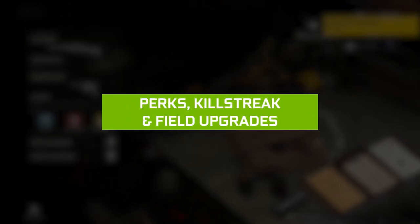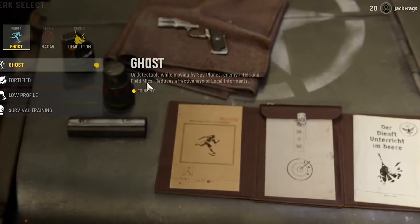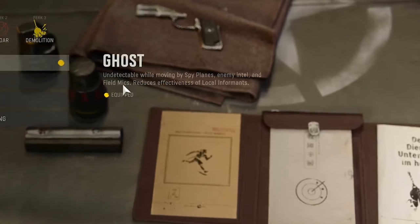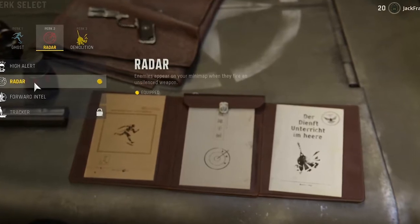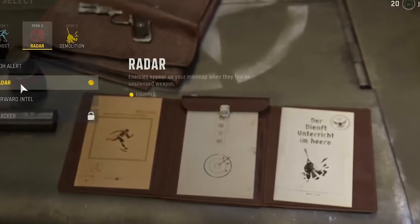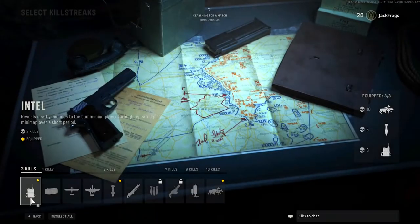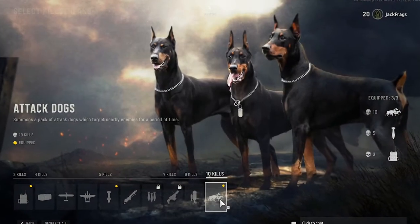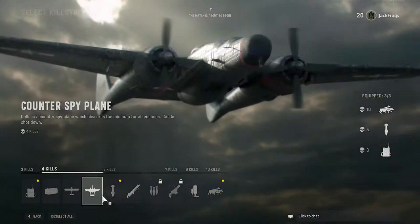Moving away from gameplay, there are new things added to perks, killstreaks, and field upgrades. In perks, Ghost is returning but this time it won't detect you only if you are moving — if you stand still it might detect you. Radar is a new perk where if someone fires an unsilenced weapon they will be shown on the map, which will heavily be used in Warzone. The killstreaks are similar to Modern Warfare 2019 with the addition of dogs, and everything else caters to the World War 2 era.